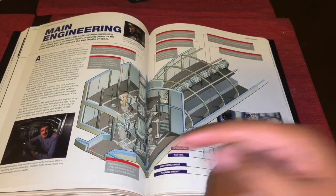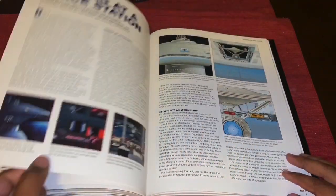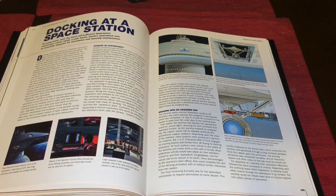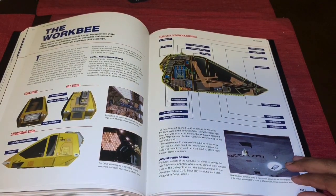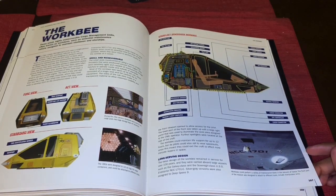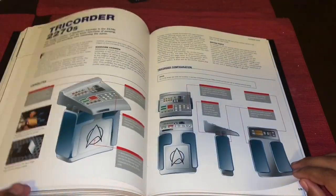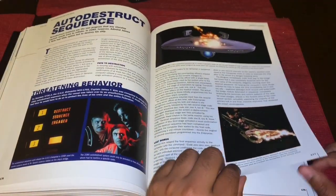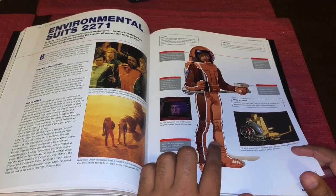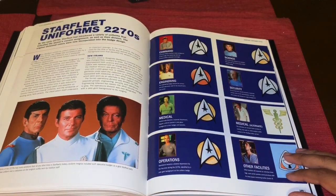We get main engineering, also featured in that magazine issue. We get the whole docking-at-a-space-station section, which I don't think was in the magazine before, so I'm looking forward to reading that. There's the Work Bee, which is also part of the Starships Collection shuttle packs that I have. Then we get the movie-era phaser pistol, tricorder, the infamous auto-destruct sequence, and the environmental suit.